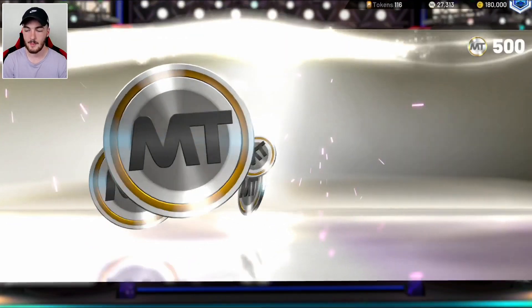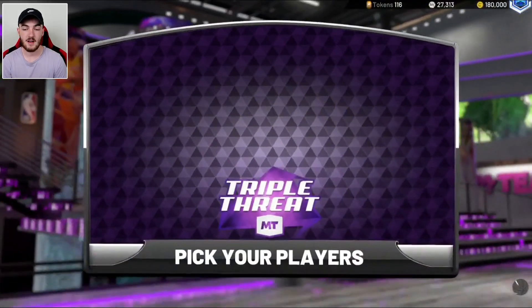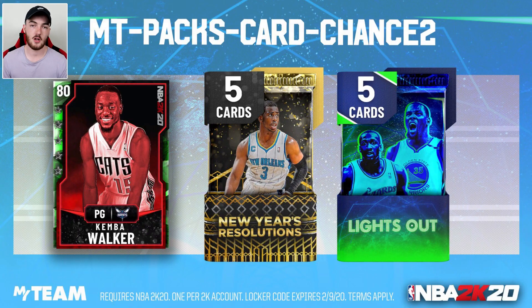Second best reward there — would rather the token but we'll take it. Now I'll show you guys this new code that came out. This is a lock code up on the screen guys — it's MT packs card chance. You can get the Emerald Kemba Walker that evo's all the way up to a Diamond, you can get a New Year's Resolution pack, and you can get a Lights Out pack. The best reward here is the New Year's Resolution pack — it's got Chris Paul on the pack still, though I can't remember who was meant to be on it.